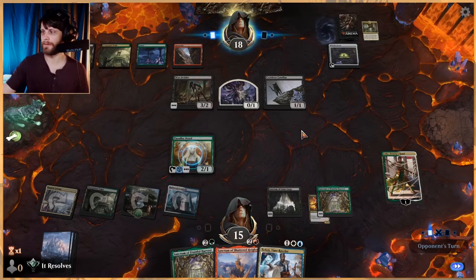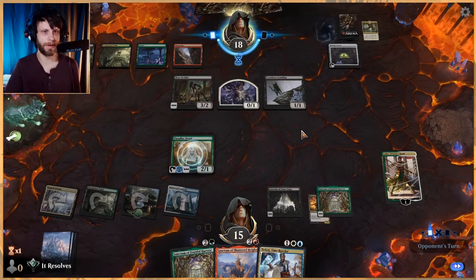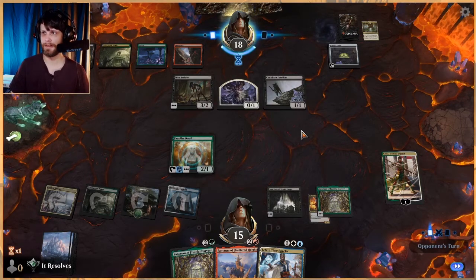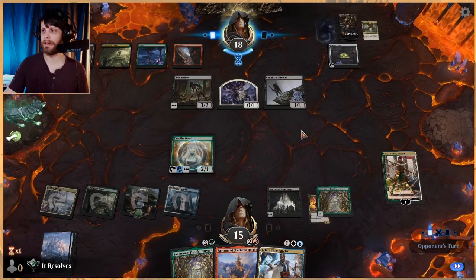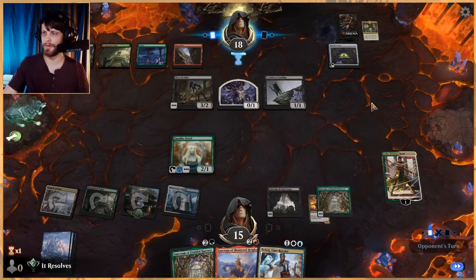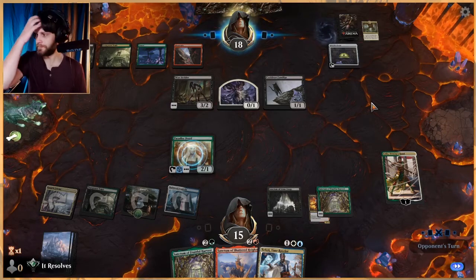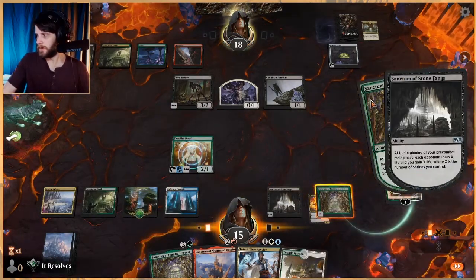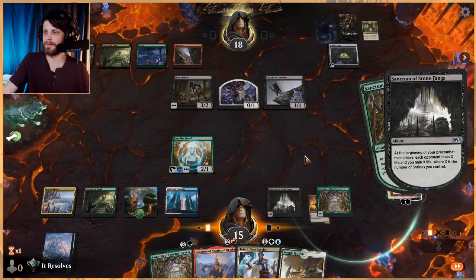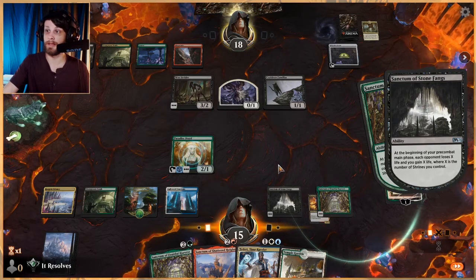That was an area where you could have gone a couple different ways — I don't know if that was the correct one, but I think it was. Calix is also just a really good card if they don't do anything about it. It only hits enchantments — I was kind of hoping it could also pull lands, but it doesn't. It does help us get to our big finisher quicker, which is good. I love the Sanctum of Stone Fangs just because it really helps us stay alive and get to where we need to be.